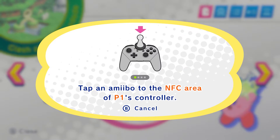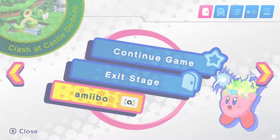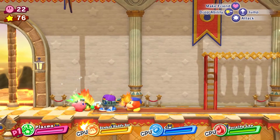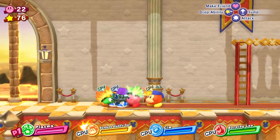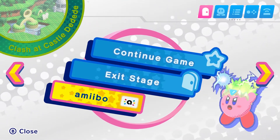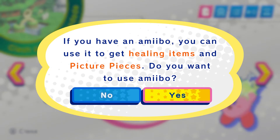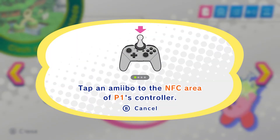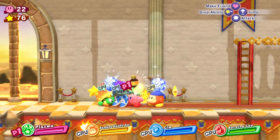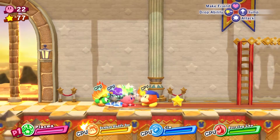Alright, let's try the amiibo feature starting with Kirby. Oh yeah, you do get a puzzle piece — how about that. Let's try D-D-D... I need more puzzle pieces.